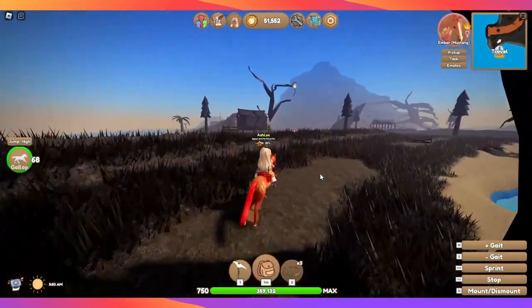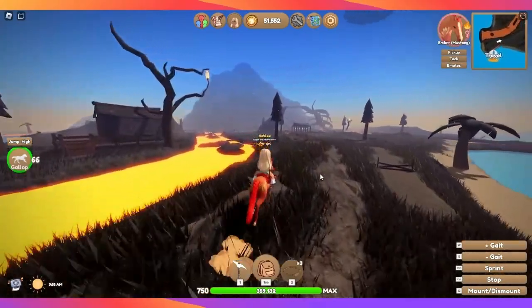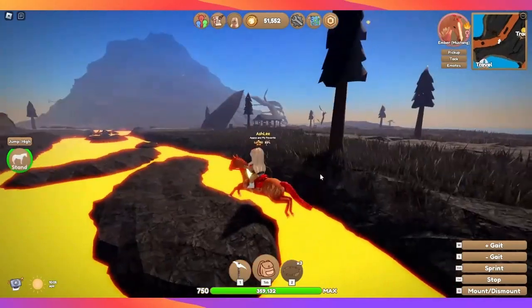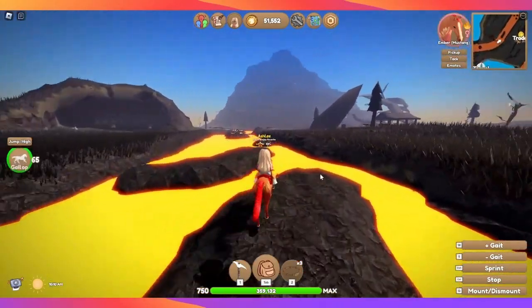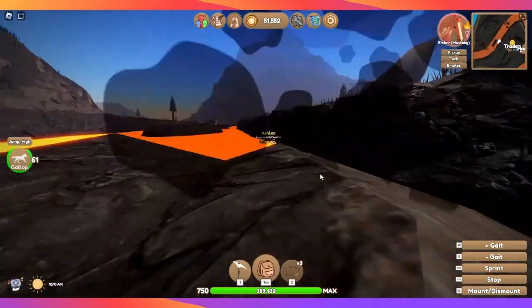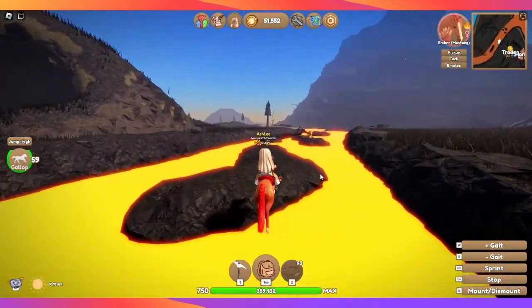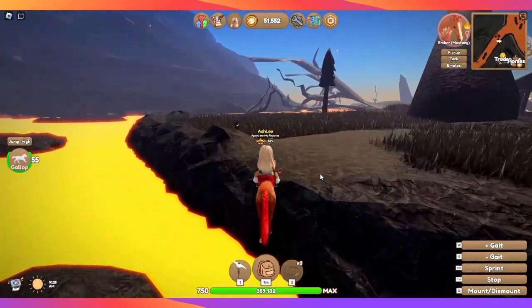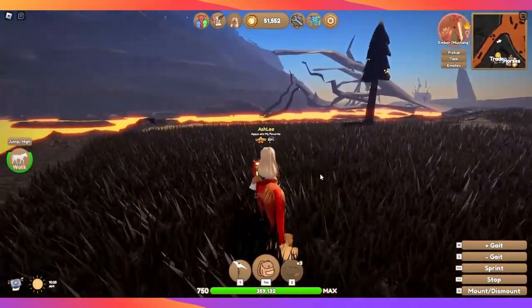Before when I was playing this game, I would come to this island and jump in the lava or fall in accidentally, and me and my horse would just get sent right back to the beginning. But as you can see, this horse will just swim in the lava because it's an infernal horse.